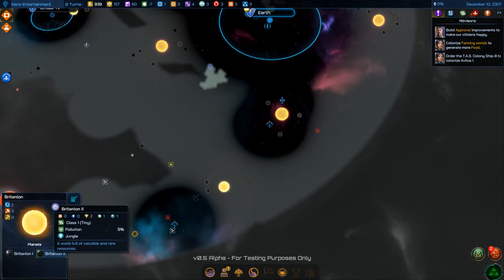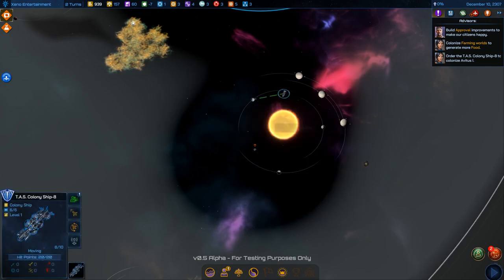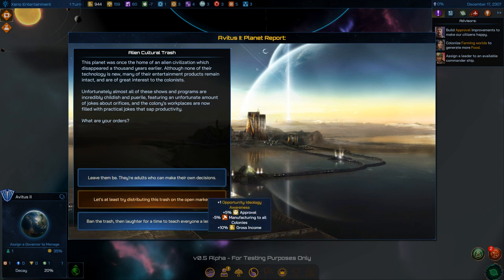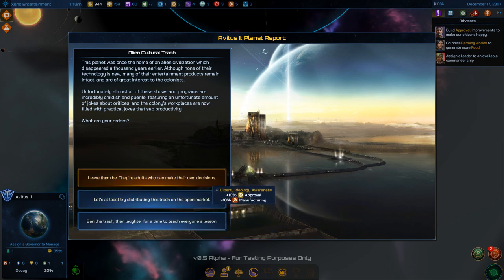Let's see what else is out here. There might be antimatter down here — if I could figure out how to mine it that'd be great. An event: old entertainment products are intact and interesting to colonists, but almost all the shows are incredibly childish and puerile with constant jokes about orifices. The workplace is now full of practical jokes that sap productivity. Options include banning the trash, or... banning laughter? There's no good answer here.